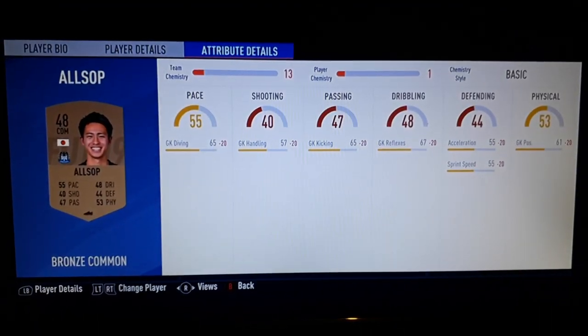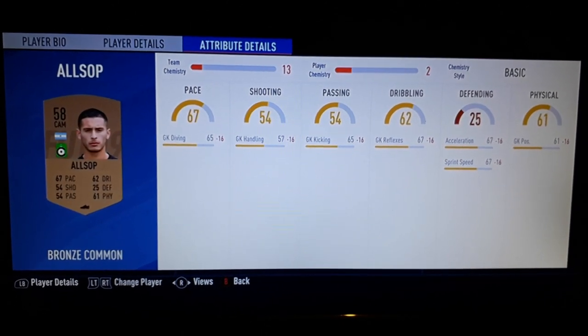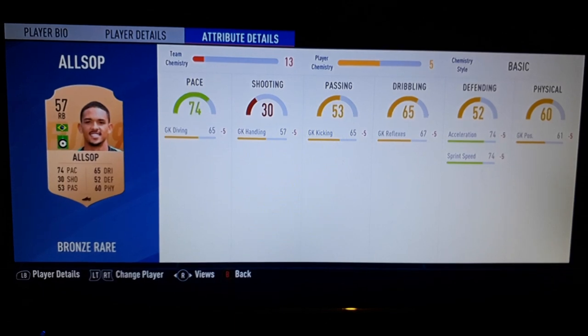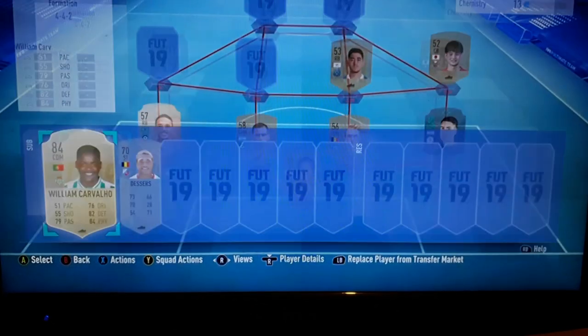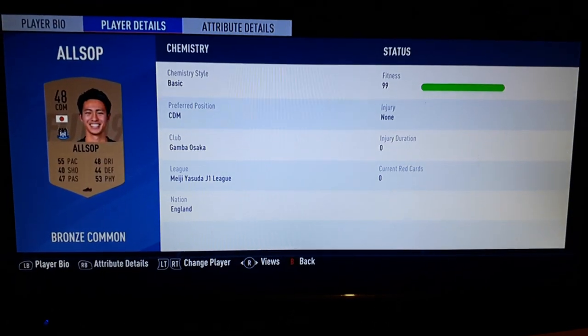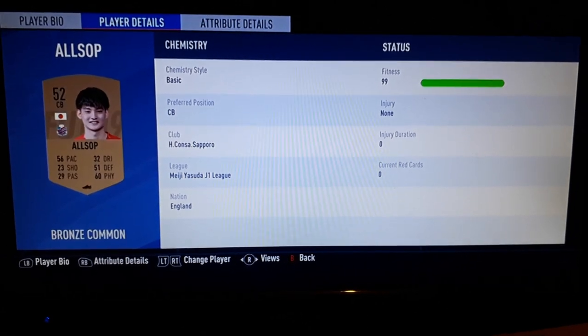They're all called Ryan Allsop apparently. This happened last FIFA but it was called Scott Brown, and the FIFA before that it was Jamal Blackman. All three of these players are Wickham goalkeepers.